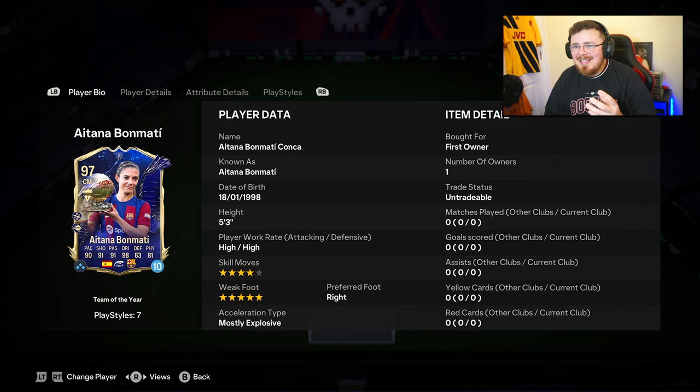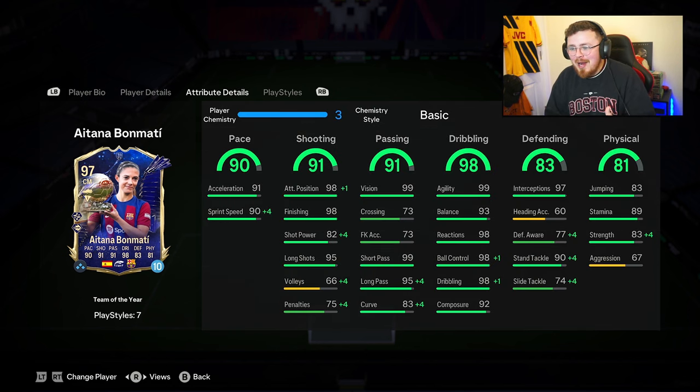She's 5-foot-3 — height could be an issue for some people — but if you've used Bon Matí, you'll know what she brings to the table. It's just unrivaled ball-carrying ability: 98 reactions, 98 ball control, 99 dribbling, 99 agility. Some of the best dribbling stats in the game, partnered with the Technical Plus play style.